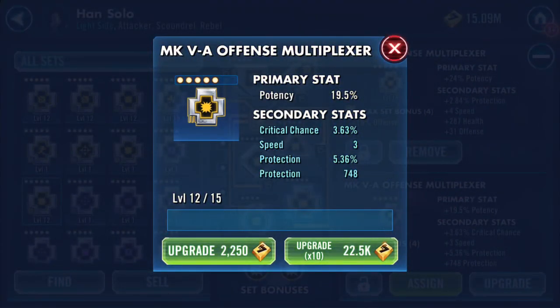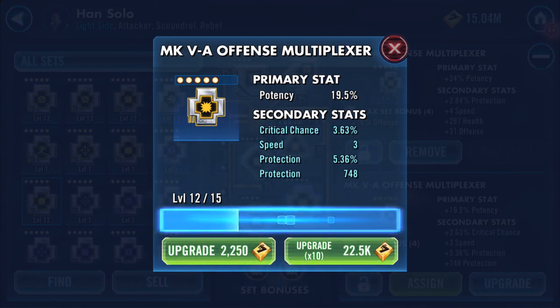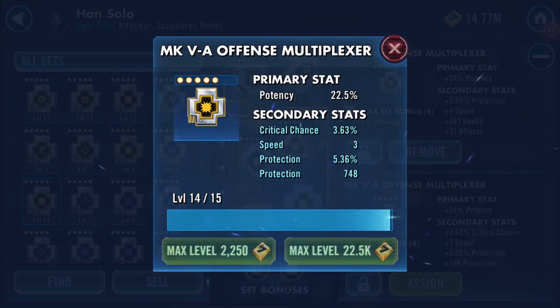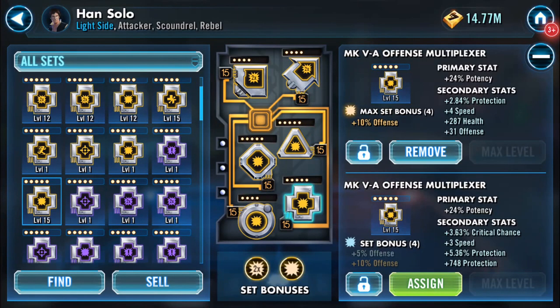Okay, this is actually going to add quite a bit of protection and it's going to have potency. There's a drop of one speed-wise — three, four, five, six, seven, eight, nine, ten, eleven, twelve, thirteen, fourteen — fourteen. It had potential to be a mega fast one; instead it's ended up being reasonably quick chance on an offense mod with a bit of speed. Yeah, let's assign it and see what it does.